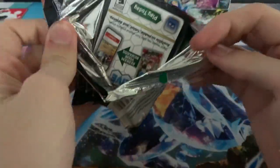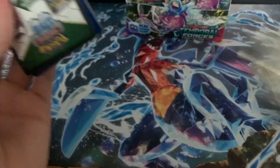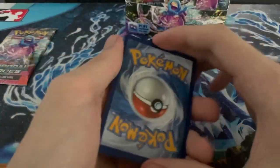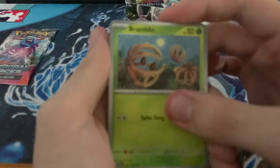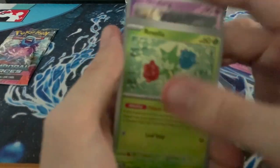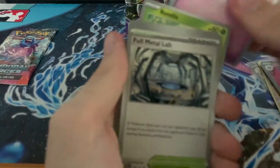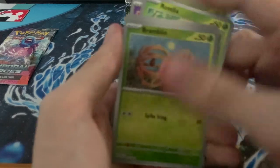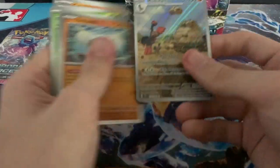Three more from the left side and then we'll move to the right side — I got my directions mixed up. Grass Energy, Bramblin, Girafferig, Roselia, Cutiefly, Full Metal Lab, Goalert, Shaman, Bramblin, Mudstail Art Rare!